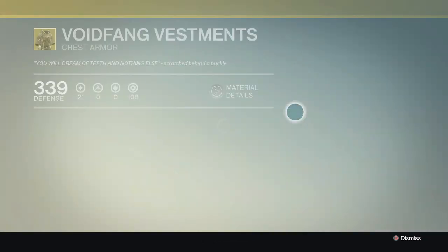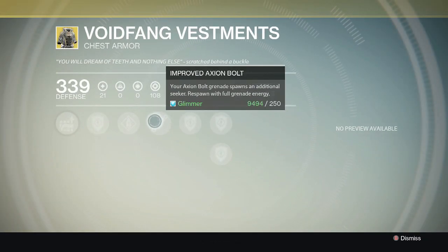The chest piece is called the Armamentarium, and you will need Spin Metal to upgrade it. Up next is the Warlock's chest piece, which has a special upgrade called Improved Axion Bolt.